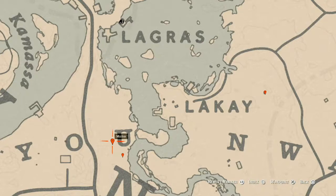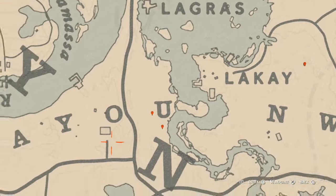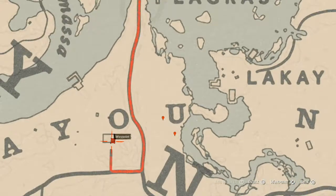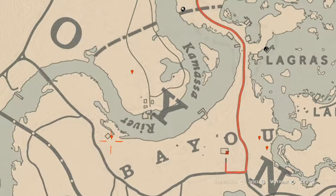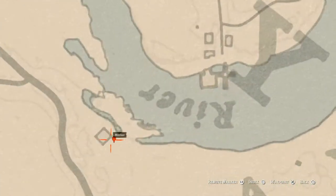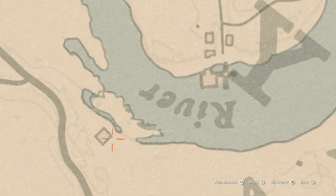Right about here inside this house, in the corner there's a bookshelf, and right on that bookshelf you will find an Eight of Wands tarot card. Go get that as well.